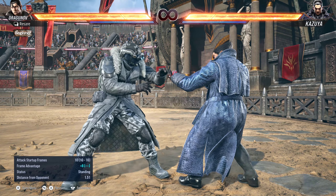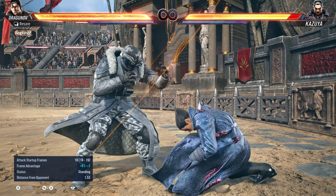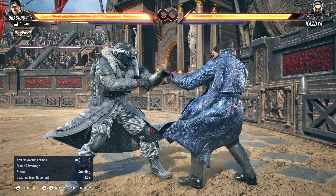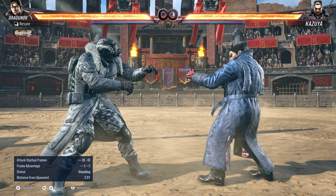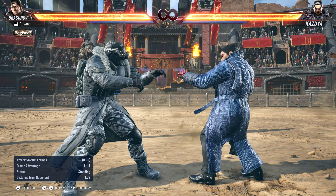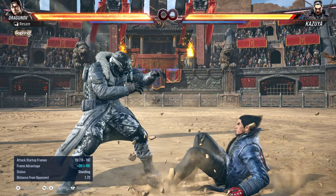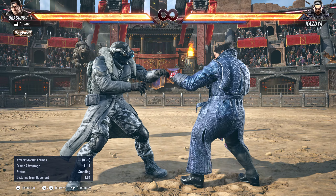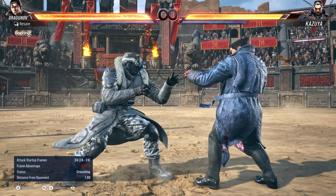So let's go ahead and turn frame data on. We'll do simple display — actually, let's do frame advantage. Let's do show details. So at the very top we have the start frames, in the middle we have frame advantage, and then status — what the opponent's left in. Like for instance, if I'm left in crouching. Very easy stuff.